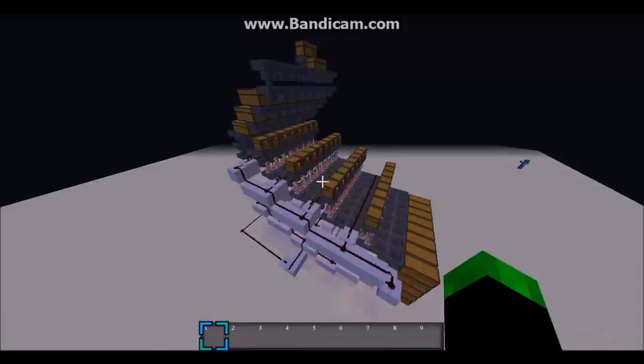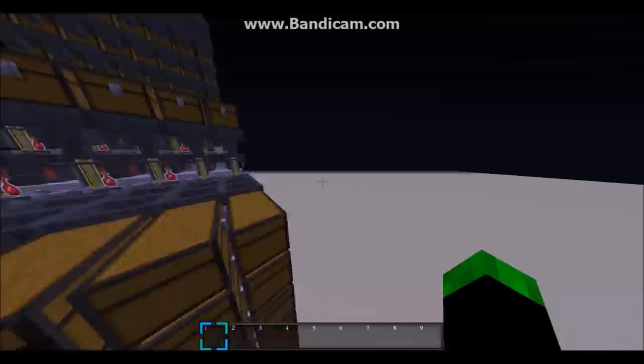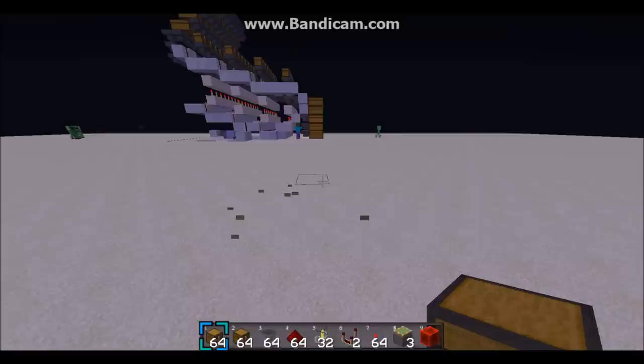Hi guys, it's Nathan, and today I'm going to show you how to build this fully automatic potion brewing machine in Minecraft. It makes 64 double chests of potions per hour, and it's expandable — over here I have one that makes 120 double chests of potions per hour. To make this machine you'll need everything you see in this chest; it's just an estimate, but you'll need pretty much everything here and you'll probably have a little bit extra of some things. Now I'll show you how to build it.